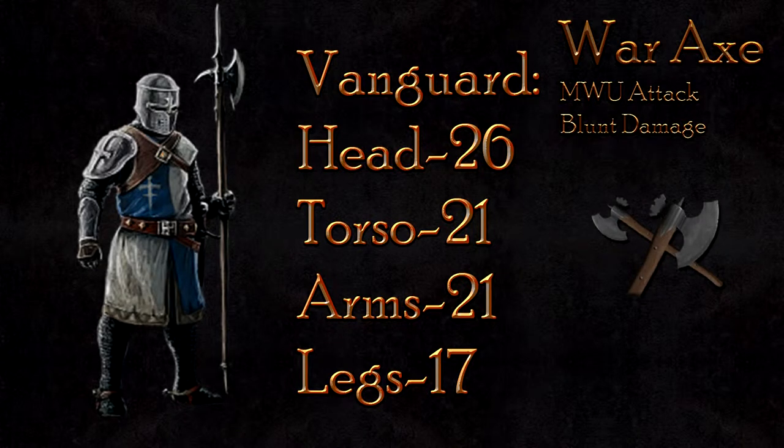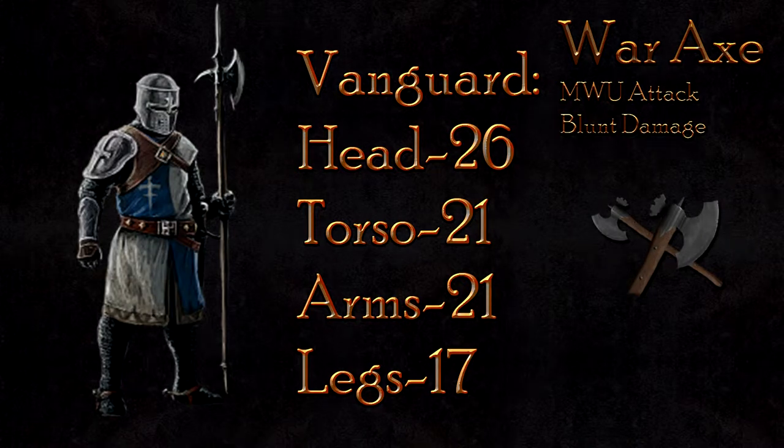The stab again should be conserved for a combo starter. Dealing a petty 26 damage to the head, 21 to the body, and 17 to the legs, the attack itself should never be used outright.